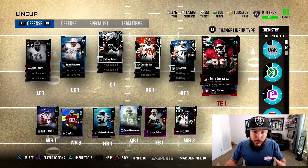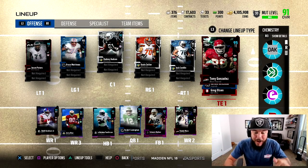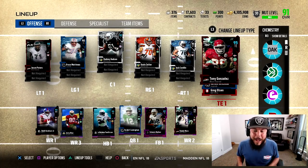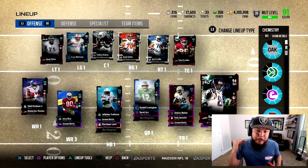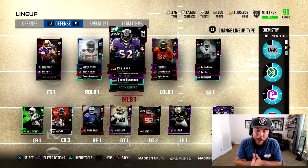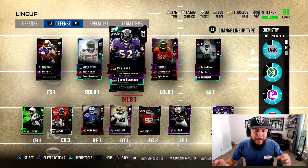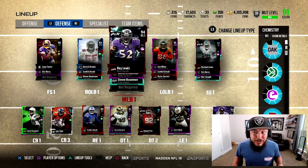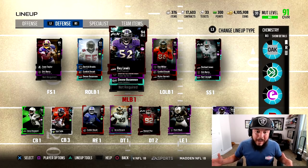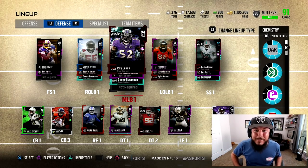86 speed, 95 catch, 92 release, 93 route running — Tony Gonzalez is officially home. You guys can see the offense; I left it up to you on who we should keep and who we should sell. Tony Gonzalez and Randy Moss have been officially added to the team. There are four legends in the game now — I'm gonna bring you a massive pack opening, and we might just keep spending these coins. Until that video, I'm signing out.